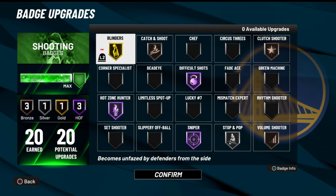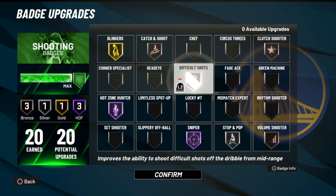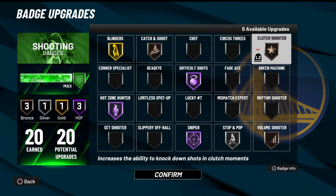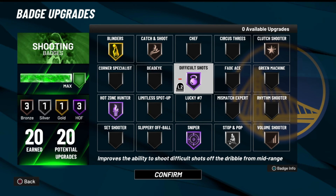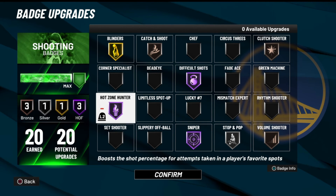For shooting badges: Blinders is extremely OP — a lot of people run it on Hall of Fame, which I can do too. Catch and Shoot on bronze helps when I catch and shoot off movement — good enough for me at that level. Clutch Shooter is extremely important: in rec it activates fourth quarter, and in Park it activates once a team hits 14 points. Difficult Shots is amazing for mid-range trick shots. Hot Zone Hunter is definitely the best shooting badge you can have — it's very OP.